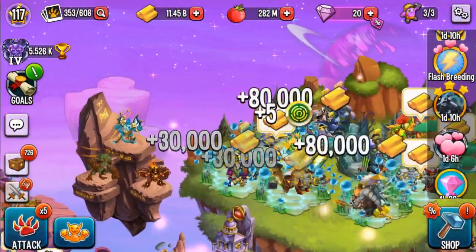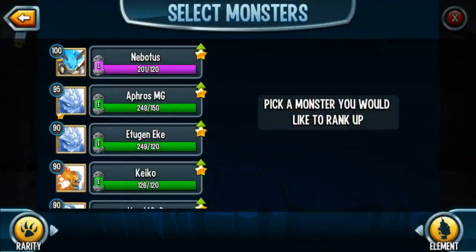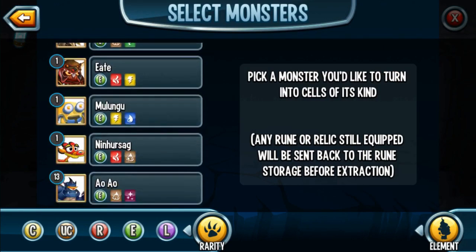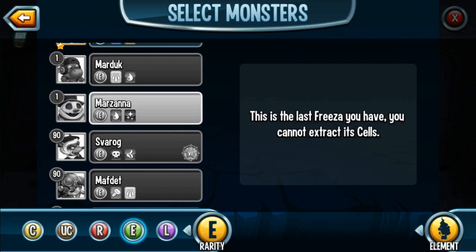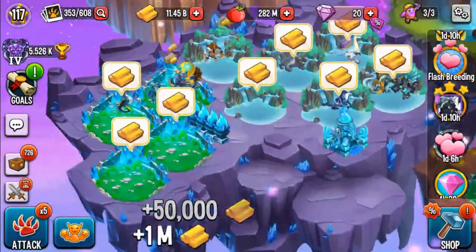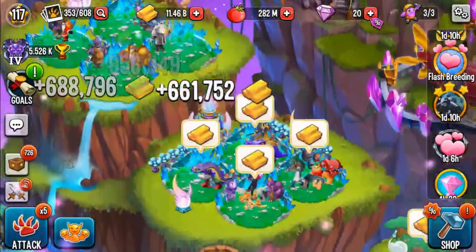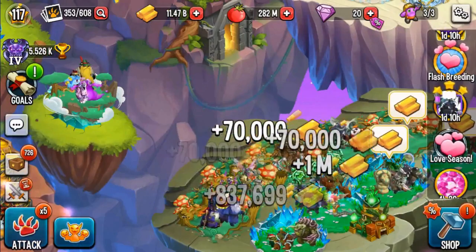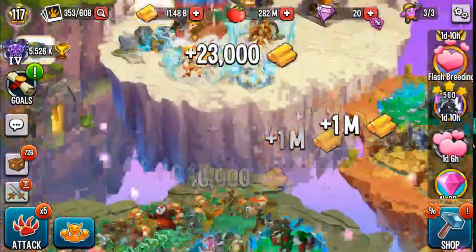I'm going to collect some gold and then do the treasure cave and continue the gameplay. One of my monsters finished extracting — let me get that. We can rank that monster up maybe if I have enough cells, but I don't have any. I'll just have to wait until I get another one. Done collecting gold — let's do the treasure cave, and if I get some gems from it, I might use them to speed up the breeding just once.